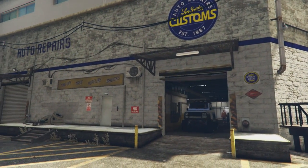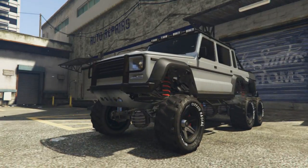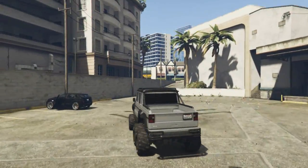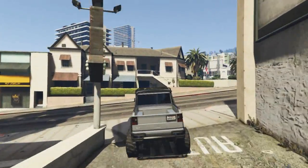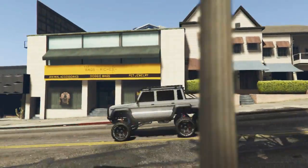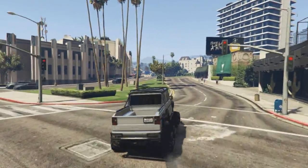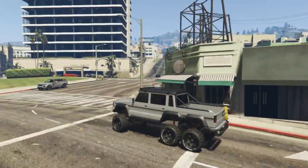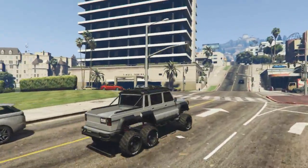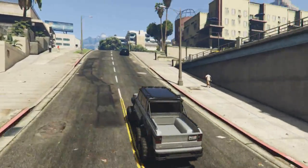Moving on to a customization which I have seen many YouTube comments and forum posts about — this being the option of lifting vehicles and fitting lift kits to certain vehicles. As I'm sure you guys already know, there's already the option in GTA 5 to lower the suspension on just about any vehicle, but unfortunately there is no option whatsoever for any vehicle which allows you to lift or raise the suspension, which in my opinion is a much needed feature and would definitely be very popular throughout the community.